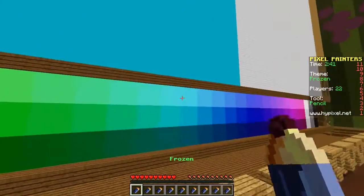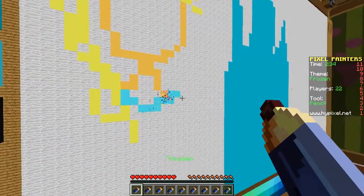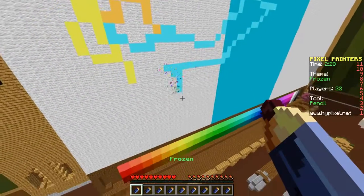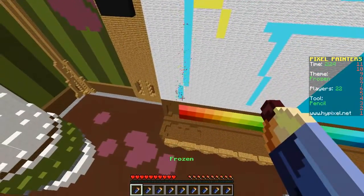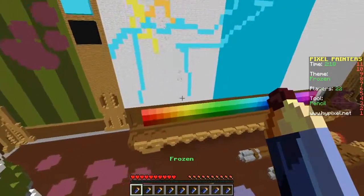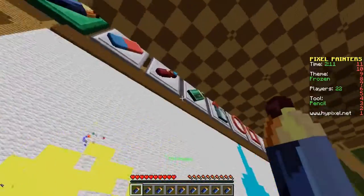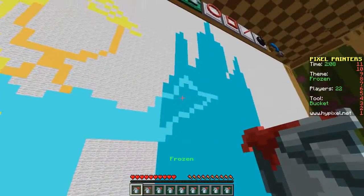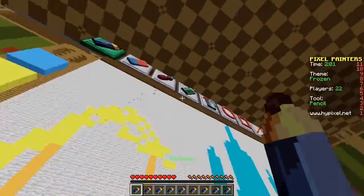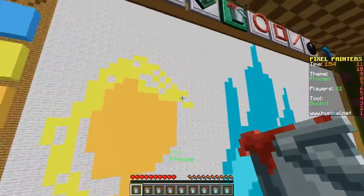We've got two minutes left! Let's do a lighter color for her dress and her hand out here - we can make some magic sparkles appear from her hand. Now we need to fill it all in, so let's bring that down the whole way and use the fill tool. Let's finish off her arm and fill that in.